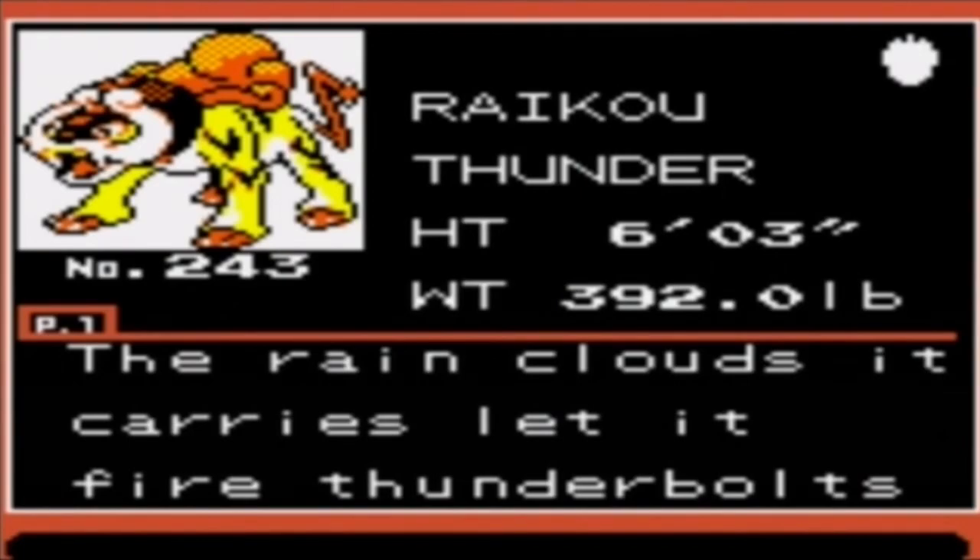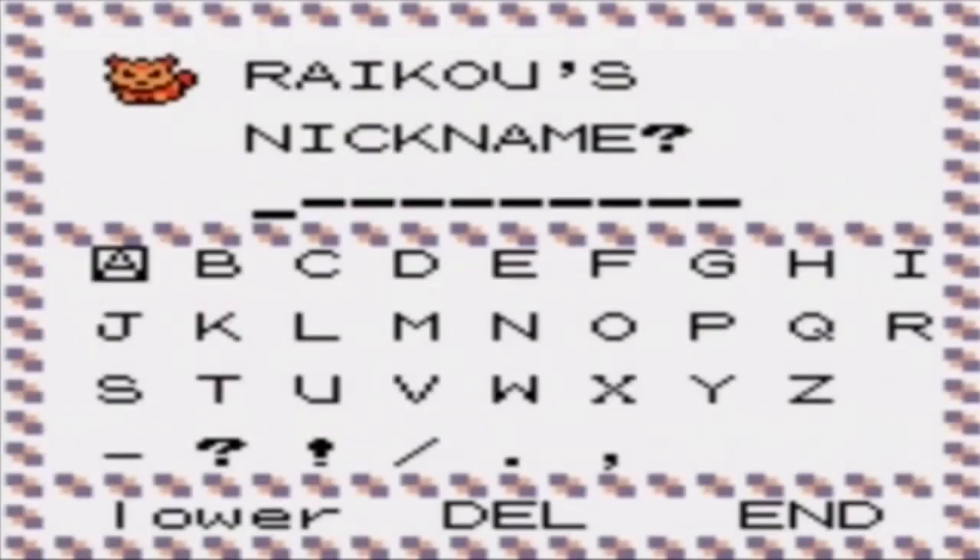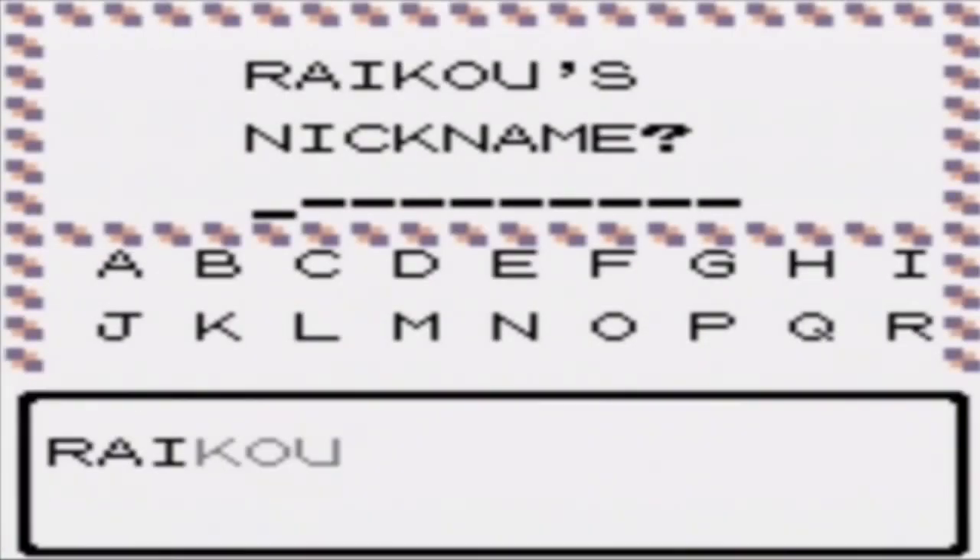Raikou is six foot three, 392 pounds. The rain clouds it carries let it fire thunderbolts at will. They say it descended with lightning. What a good Pokedex entry. I'm gonna give it a nickname — actually, I never nickname legendaries, so it'll just stay as Raikou.